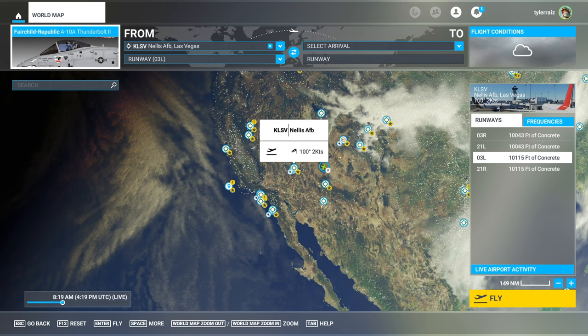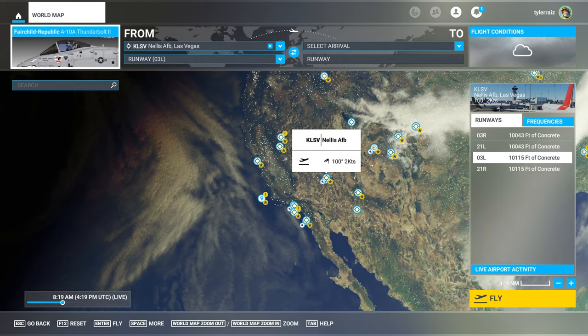Hello everyone. Welcome back to Microsoft Flight Sim, where I'm going to try out the new freeware A-10 by Aviator671, available on flightsim.to. I'll put the link in the video description. It is a conversion of the FSX Iris A10A, so we'll see how that's worked out in FS2020, and it does have some caveats.